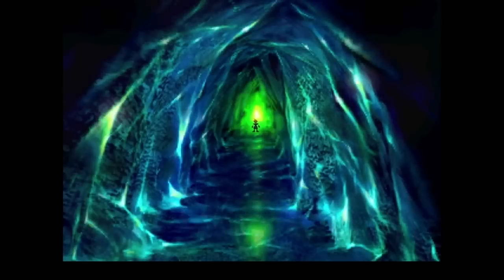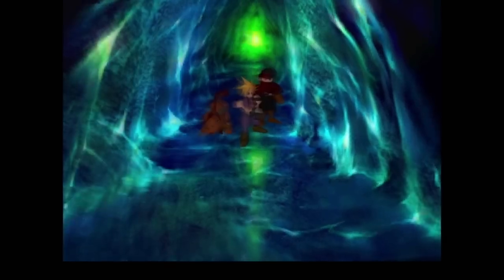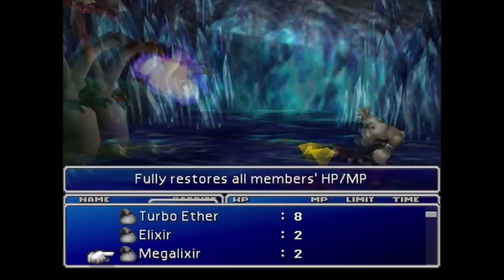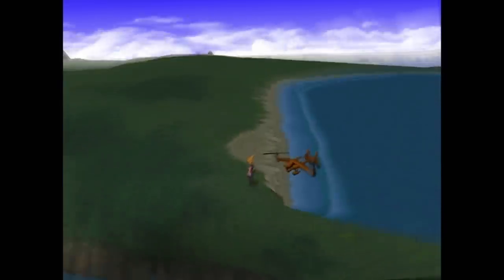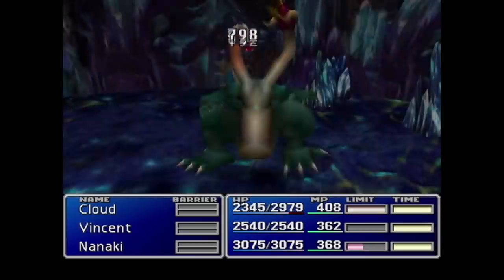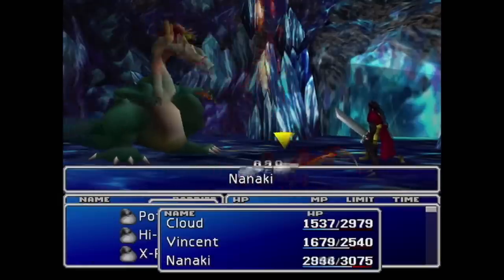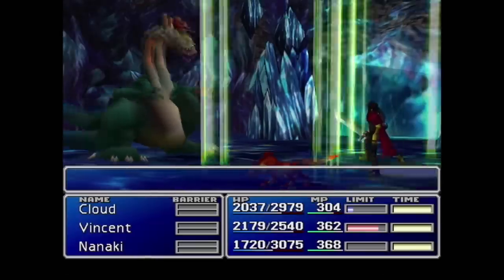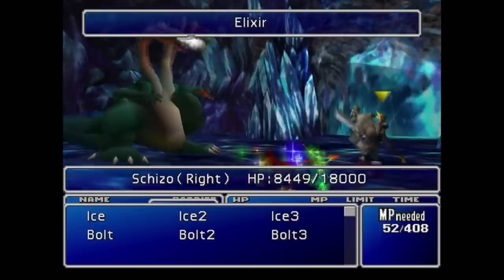We hit our mid-to-late 30s and now we're off to Gaia's Cliff where we need to put down Schizo — I don't know how to say it. We need to get to the Northern Cave, but the first fight does not go well; he deals way too much damage. So we run in circles back at the Chocobo Farm to get some limit breaks and level up our spells to their third tier, which helps a lot. Schizo is weak to Fire and Ice on alternating heads, meaning if you target the wrong head you'll actually end up healing that head — and the boss has two health pools effectively.